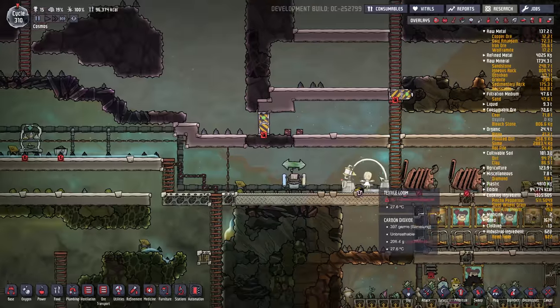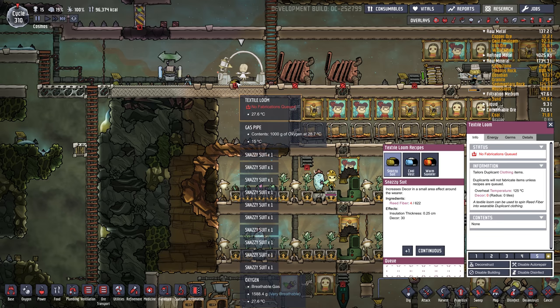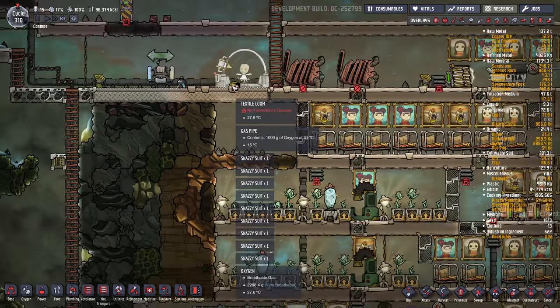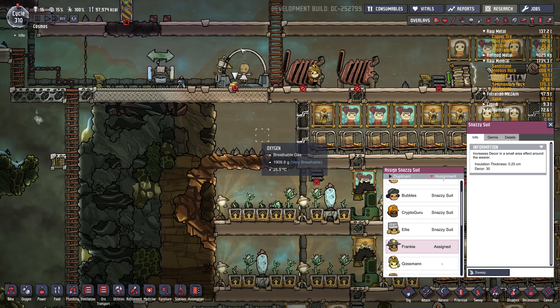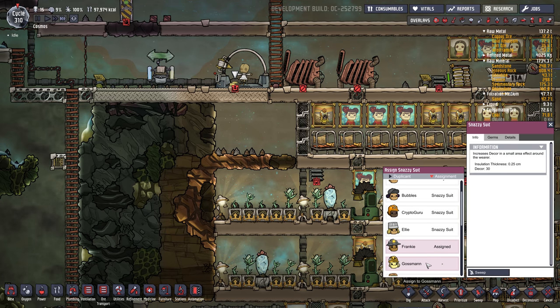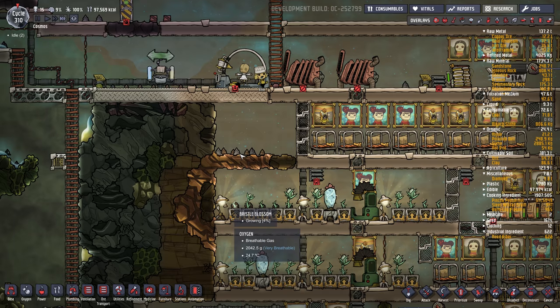New suits for the dupes. We made quite a few — let's get everyone dressed. The way they manage clothing is pretty suboptimal. It'd be nice if they had a wardrobe room or if you could do it from the vitals screen, because it's a hassle to do it one by one. You can't assign multiple at a time.